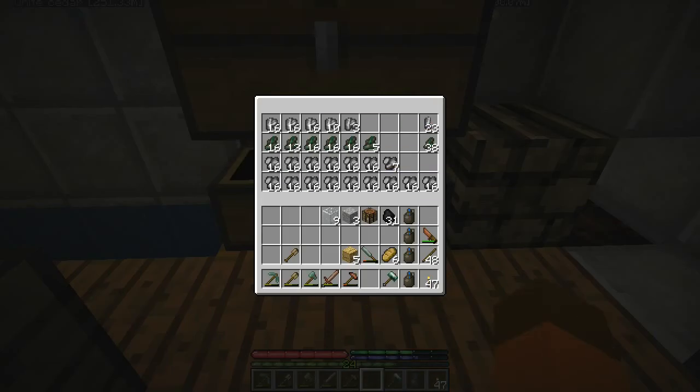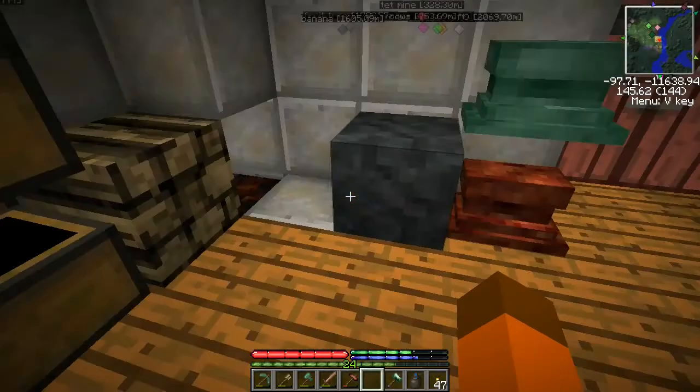Same sort of thing: if some of my ore chests start getting a little tight, it might make sense to throw in a ceramic vessel for the less-used ores. This is the stuff I just mined during the outing.